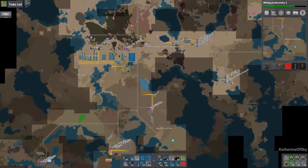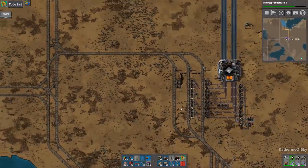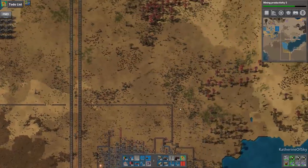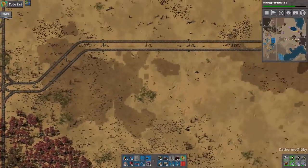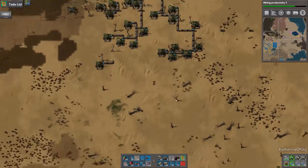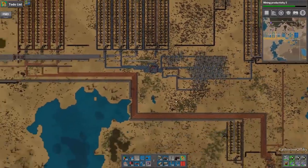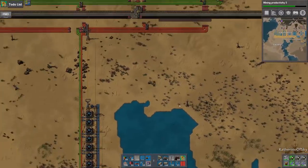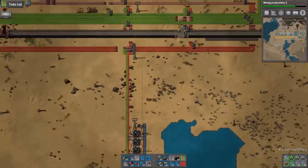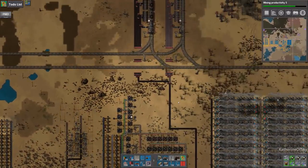Where am I going? Kind of missed the turnoff at Albuquerque. Whoops. I'm up here now. Do we have modules on us? No, of course not — I forgot to bring them. Let's go to our module making menagerie. Here we are — take a few stacks of these. Let the factory make more. Factory loves making more, that's for sure.